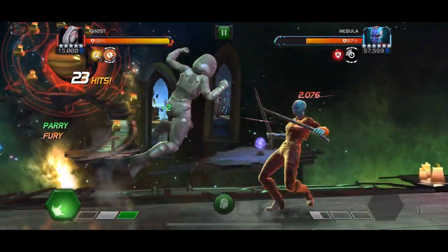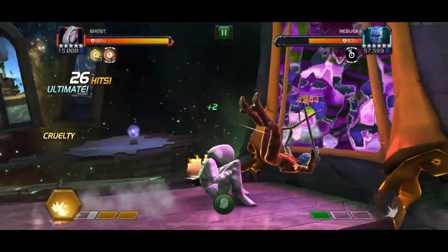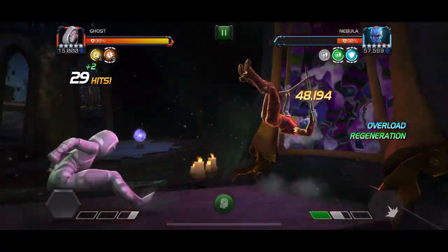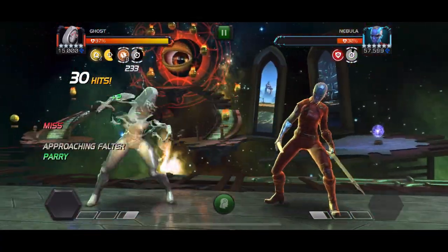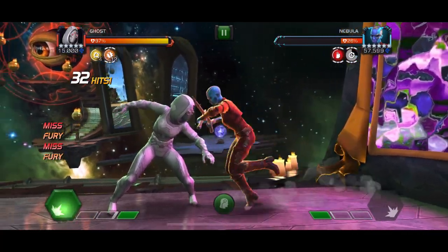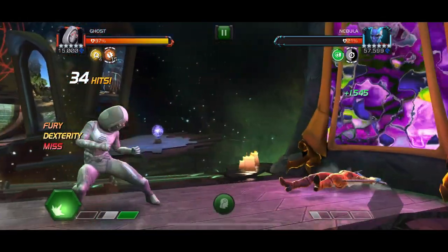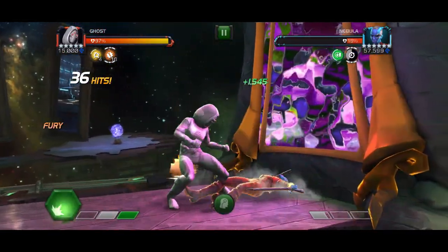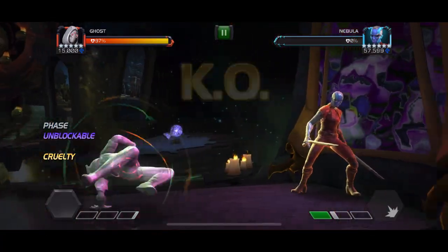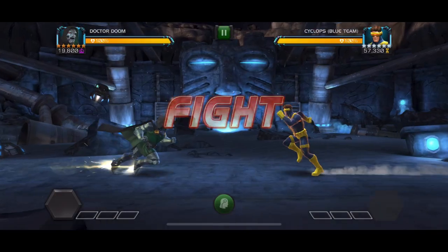With Ghost you can build up some of these permanent furies and then heavy chain in the corner as much as you can, throw off a special two, and get some very nice damage. As you get further into the fight you start to build up more and more furies and get that damage up higher and higher. We got tons of furies off of that combo, then I countered with a heavy and chained heavies in the corner until I got to two bars of power — and the first hit of that special two did 68,000 damage. A lot of overkill on that one.